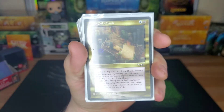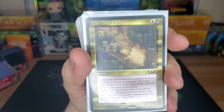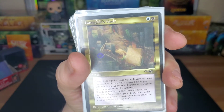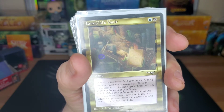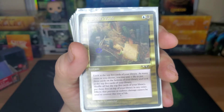Lim-Dûl's Vault — blue and black, look at the top five cards of your library. As many times as you choose, pay one life and put those cards on the bottom, then look at the top five again. Shuffle all but the top five and put the five you chose on top in any order. You can basically stack whatever you want on the top five for one life each time.